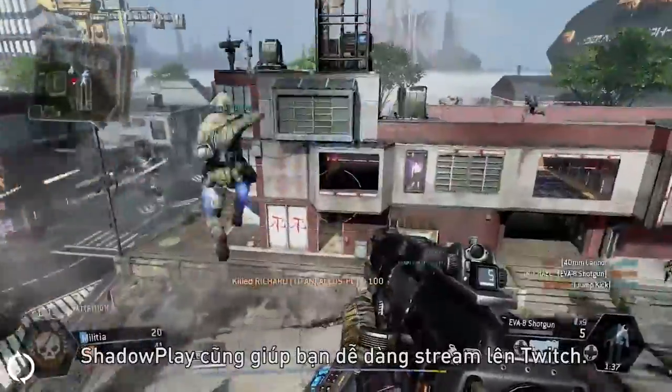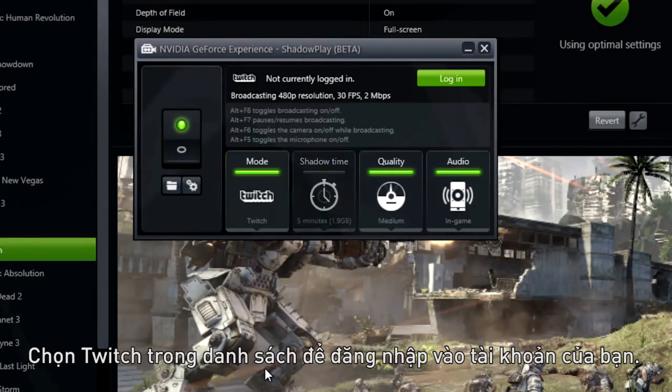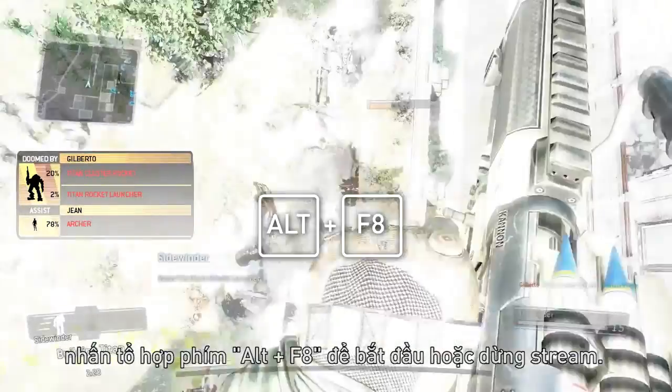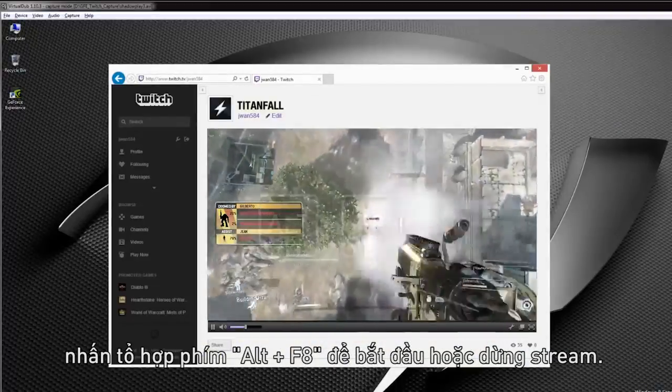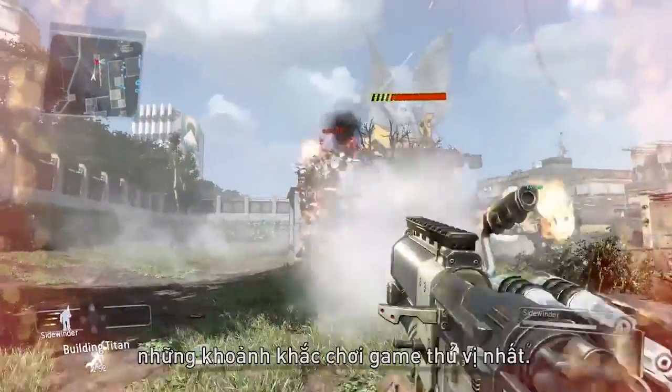Shadowplay also makes it super easy to broadcast your game on Twitch. Select Twitch in the drop-down menu to log in to your account. Once in-game, press Alt F8 to start and stop broadcasting. Once you enable Shadowplay, you'll never miss your greatest gaming moments.